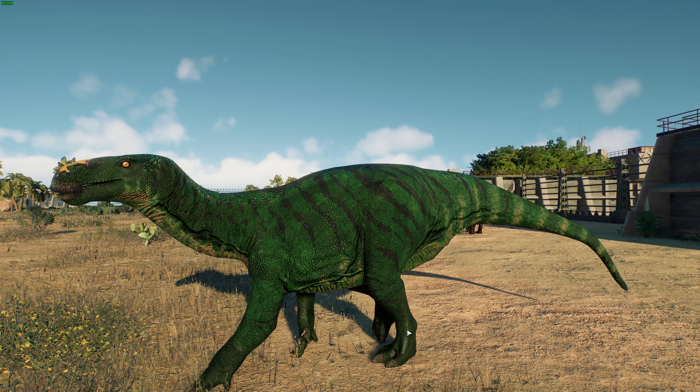Iguanodon was one of the first dinosaur species described and was also considered a wastebasket taxon. A lot of animals that looked very similar were labeled as species of Iguanodon, but many of those are now considered their own thing — Mantellisaurus is a great example. At the moment, two different species are considered valid, but there are a lot more that were considered such. Originally, Hypsilophodon foxy was considered a species of Iguanodon. Some other species have been split into their own genera — Mantellisaurus, Mantellodon, Hypsilophodon, Valdosaurus, Darwinosaurus. So a lot of different species had been split off, and really only two stand today.